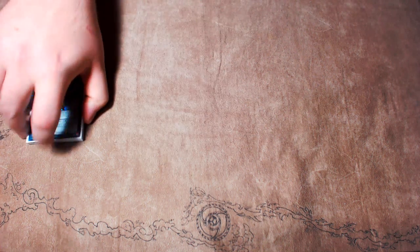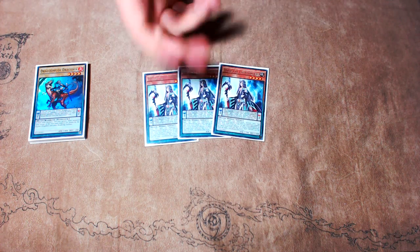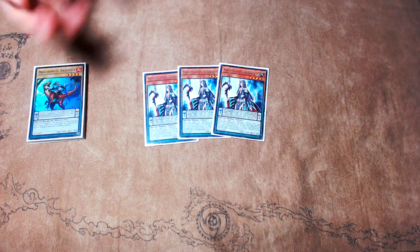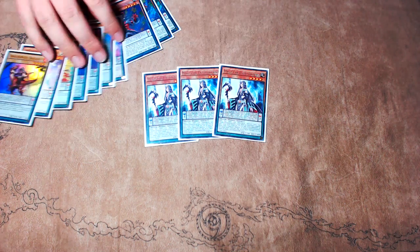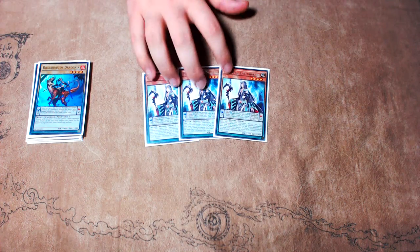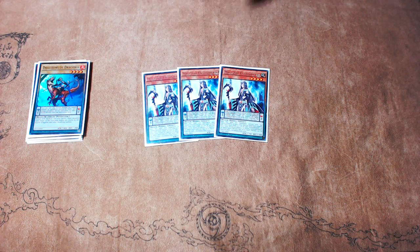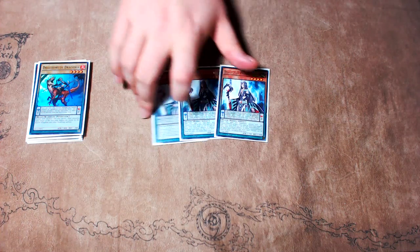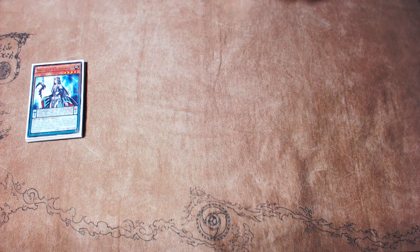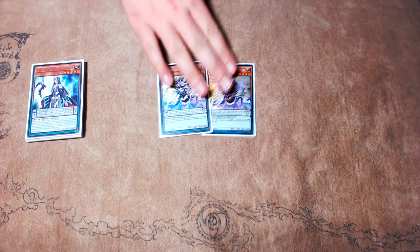One copy of Dragoons of Draconia to be a searchable low scale off of your Broadbull, and three Magical Abductors. These have replaced the Ariadnes because they are a low scale but also allow you to run less clunky cards — you don't have to run a second Donkey anymore, because these let you search your way to Pendulum Sorcerer and get your play strings going. This card is probably my favorite Pendulum monster ever printed. Its scale effect fuels Pendulum decks, and its monster effect pumps itself and can search defensive lines like Effect Veiler. It's just a really strong card overall.